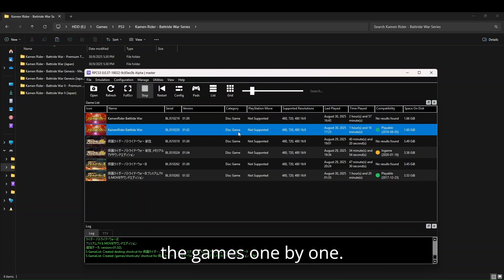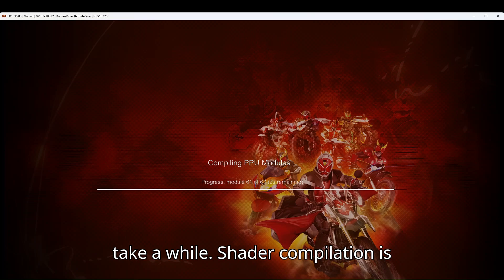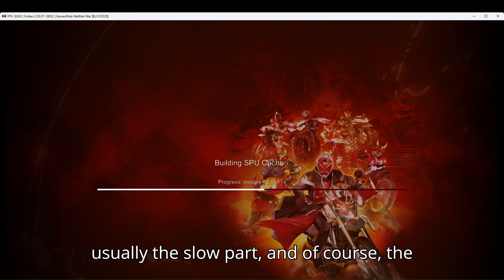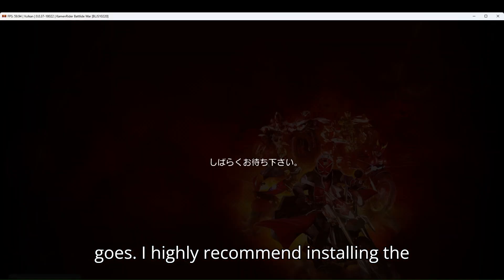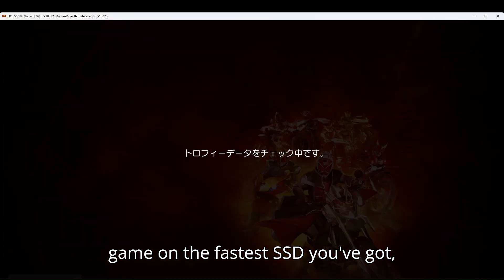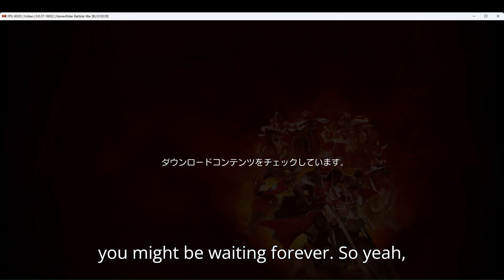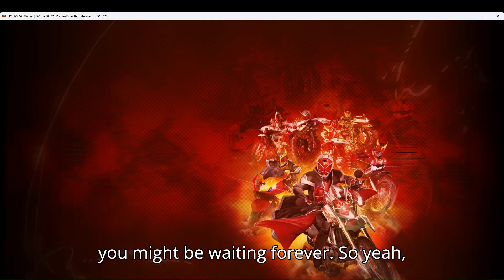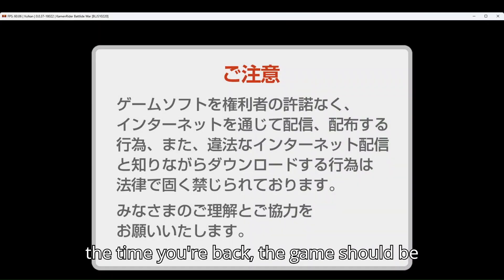Now let's fire up the games one by one. Booting the game for the first time can take a while — shader compilation is usually the slow part, and of course the stronger your hardware, the faster it goes. I highly recommend installing the game on the fastest SSD you've got, because if it's on a hard drive, you might be waiting forever. So grab a snack, maybe some popcorn, and by the time you're back the game should be ready to roll.